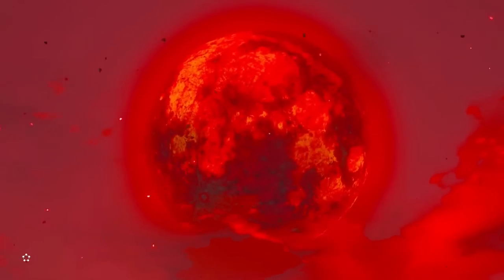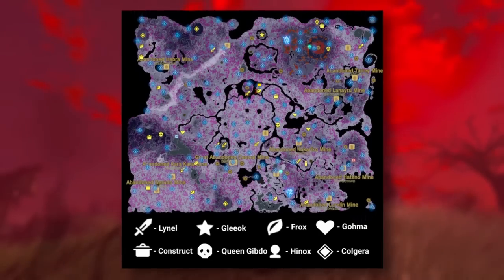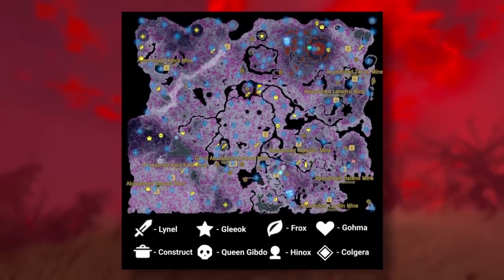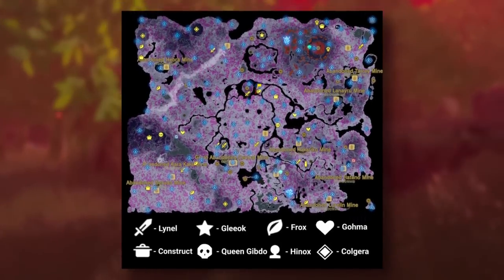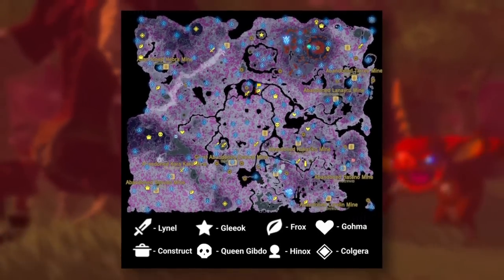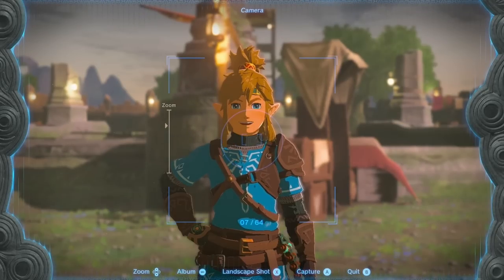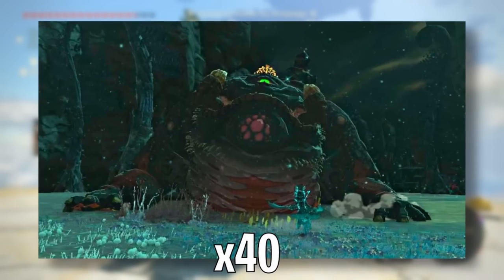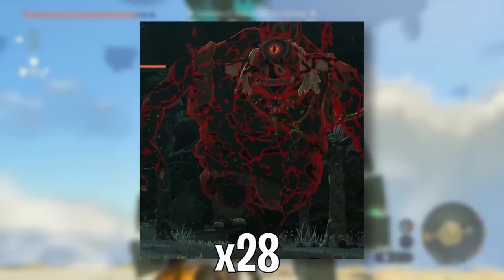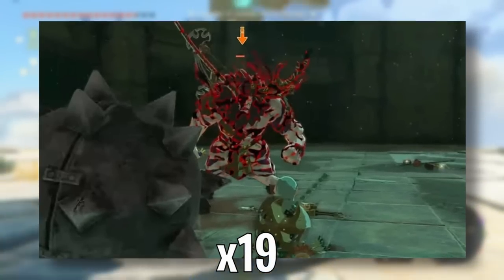Once you've exterminated the mini-bosses, they will only respawn after the next blood moon, which occurs approximately every 2 hours and 48 minutes. So it's a good idea to mark all the locations on the map where you found a mini-boss. I recommend using a skull symbol since it represents enemies. There are 40 frogs, 20 constructs, a total of 28 hynoxes, 32 stone talus, and 19 Lynels.